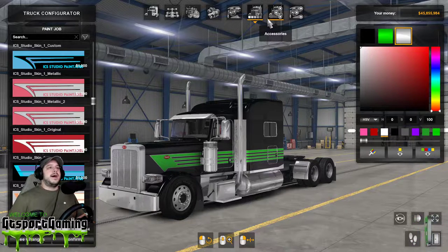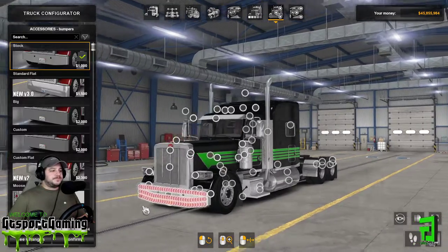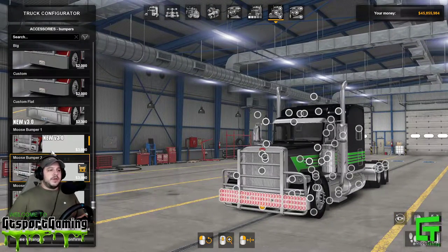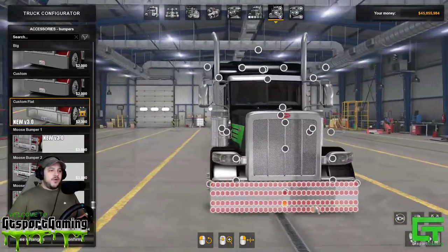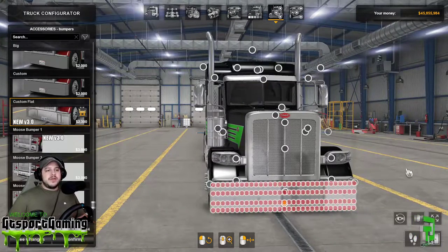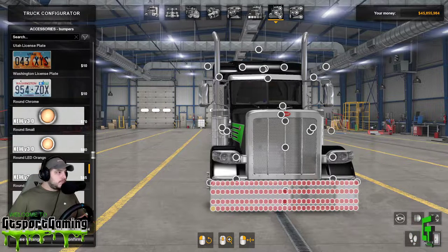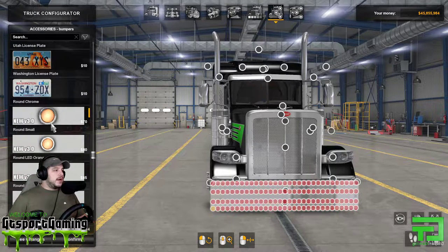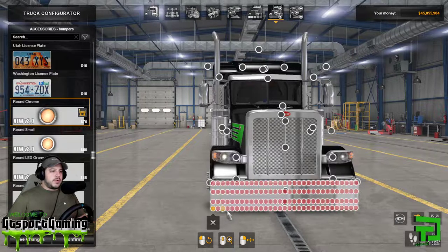Now we move over to accessories, and this is where it gets crazy. You can see all these little nodes on here — every one of these nodes is an accessory slot, and depending on the truck there could be a couple of them, but a truck like this has a lot. Let's start with the bumper. He has a bunch of moose bumpers — we're gonna go with the custom flat — and then all these nodes mean you can add some type of light accessory onto the bumper.